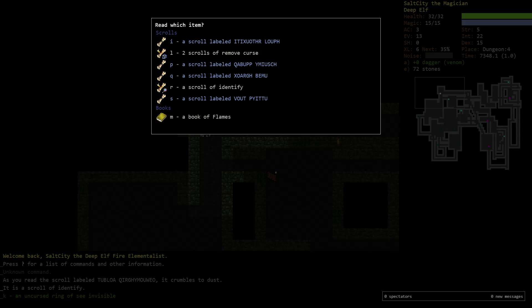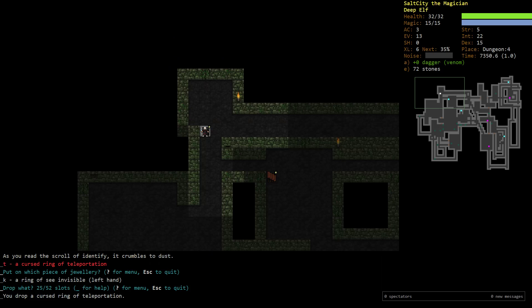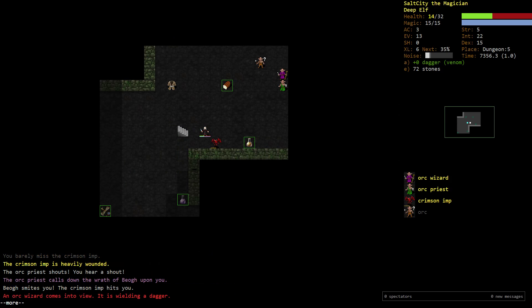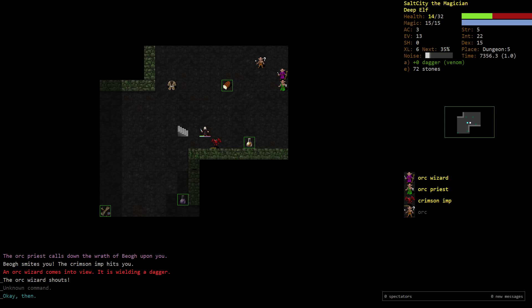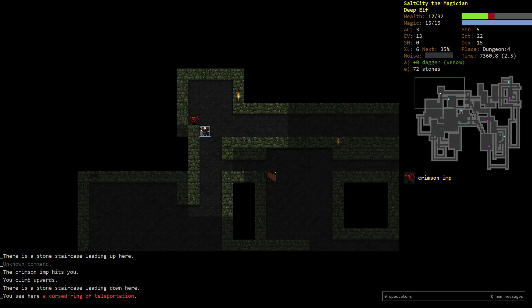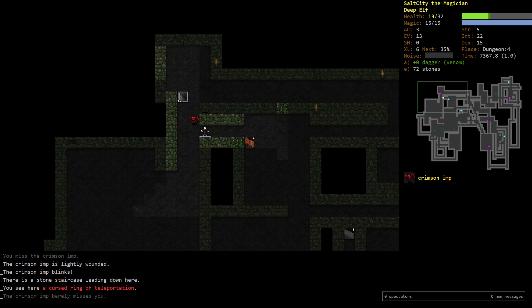I'm going to identify both of these rings - they've been with me for a while. The teleportation ring definitely doesn't want to be in inventory. I might just be dead here. What I did was move up twice then left twice - the reason is the orc priest can't smite me and stay in line of sight at the same time. He could smite me as I go upstairs and I might just die, but I was quite lucky this time.